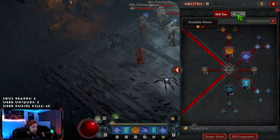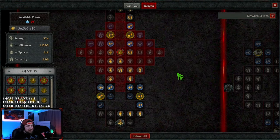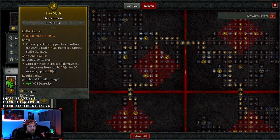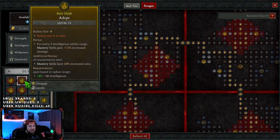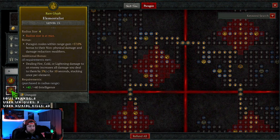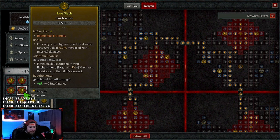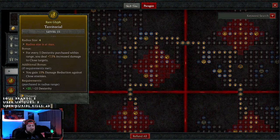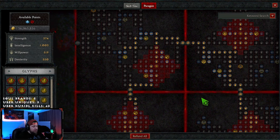For the paragon board: Destruction for more crit damage, Adept to boost our mastery skill, Control for more damage against CC'd enemies, Elementalist for more damage since we're hitting fire, lightning, and cold, Enchanter for non-physical damage increase — which is huge — Reinforced for more damage reduction, and Territorial for even more damage. All this will be linked in the description below.